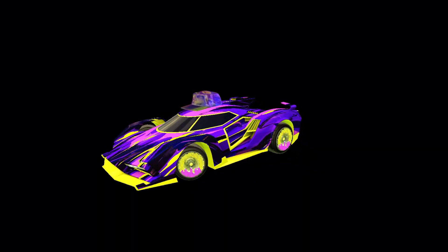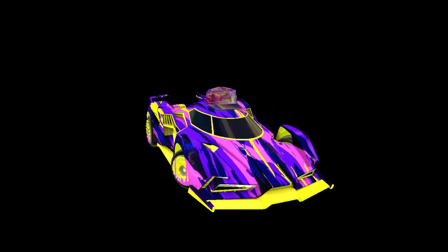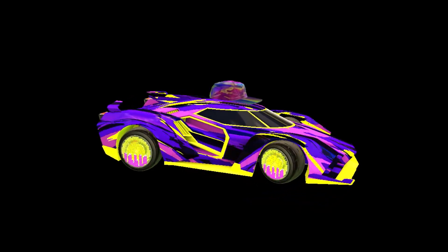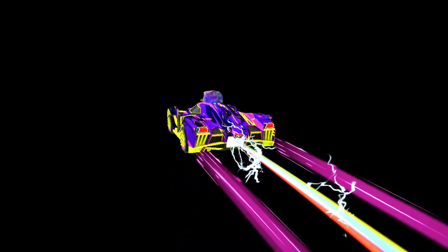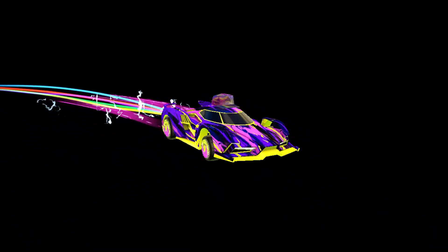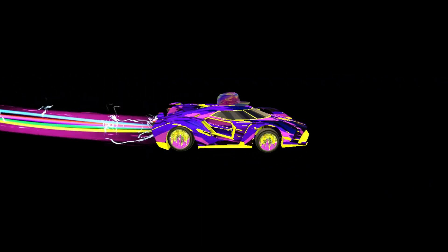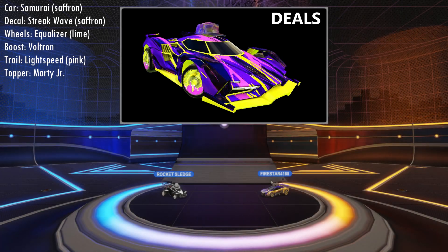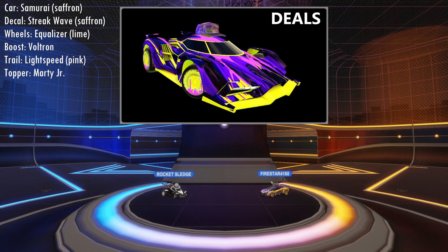Let's see what Deals has for you. For the flashy design, I went with the Saffron Streak Wave. As the body, I chose the Saffron Samurai. And for the wheels, I chose the Lime Equalizers. I think they all fit together pretty well. And to round that off, we have the Marty McFly topper, which also has all the colors already in the build. I think that rounds the build off pretty well, and I hope you enjoy it. A very bold looking car. I think the Marty McFly topper from Back to the Future fits that cool hat you were maybe looking for. Yeah, that's a nice touch.